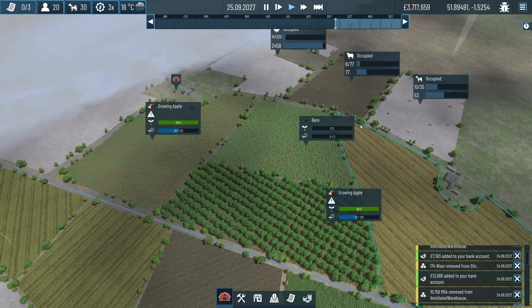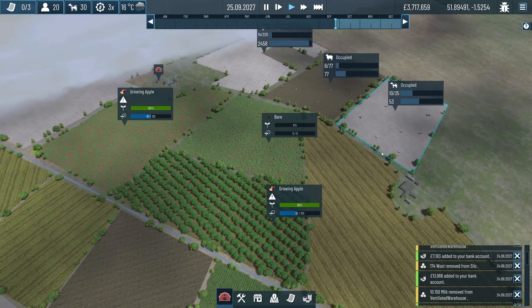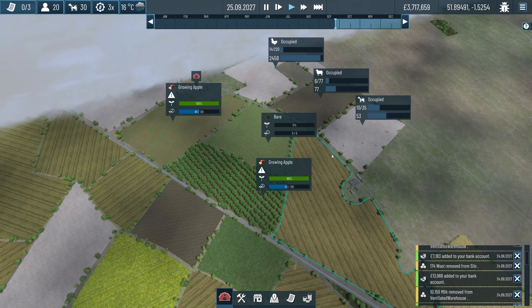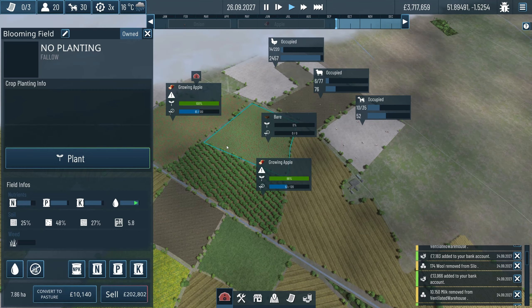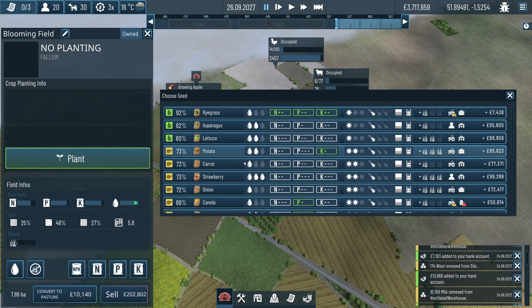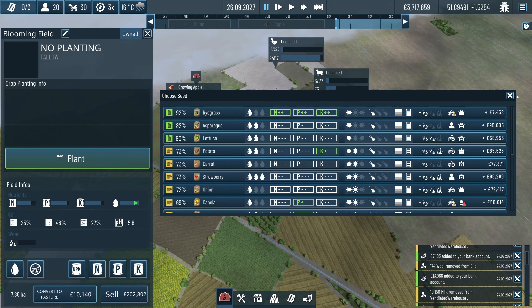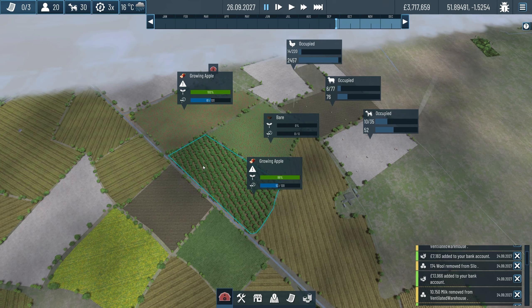So next episode, we're going to look to buy some bigger fields which will require bigger vehicles, and then maybe we can go down the grain route farming. There's lots of ways we can still look at going about it, but buying a combine would be a pretty good idea. This is starting to get a little bit complex now - a lot of stuff is coming into play. But boy oh boy are we making some serious cash money, moolah. Guys, until next time, I will see you all soon. Goodbye.